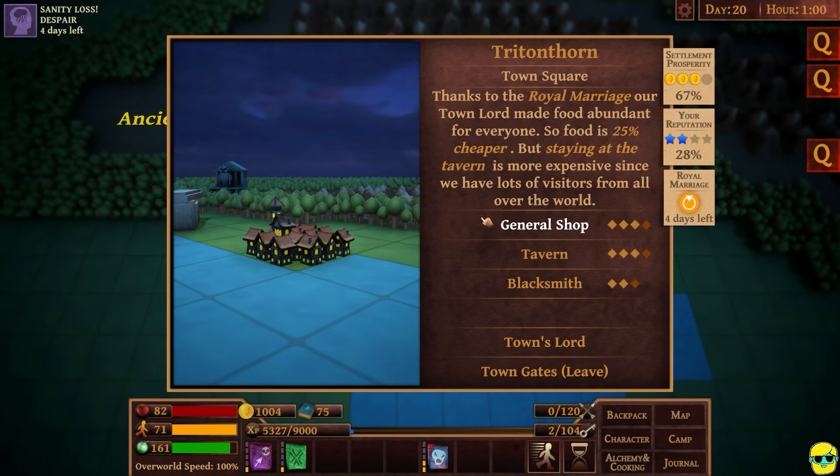Picking up where we left off. This town has this ring icon on it — Tritonthorn — because it's got a royal marriage going on. It says right here that food is 25% cheaper, but staying here is more expensive.